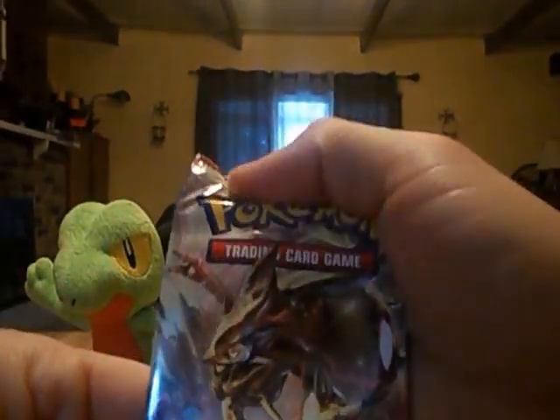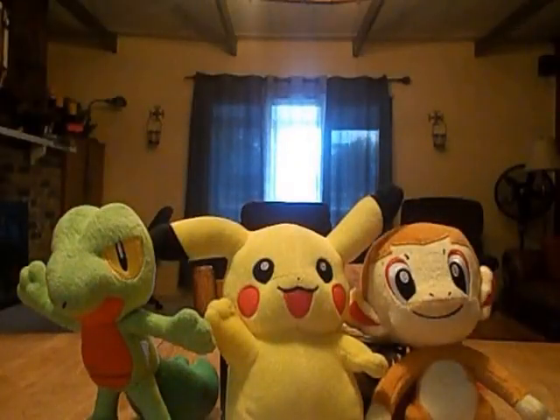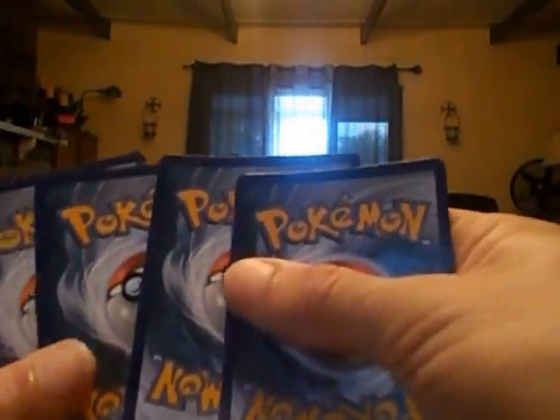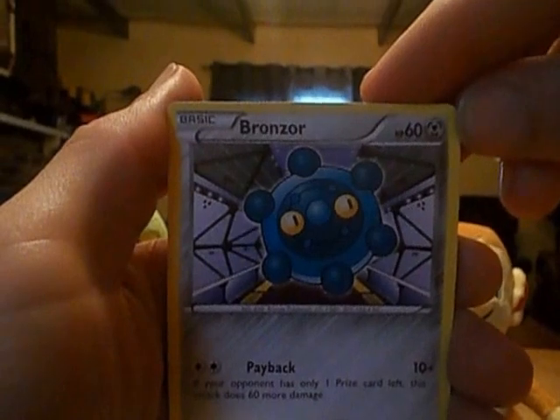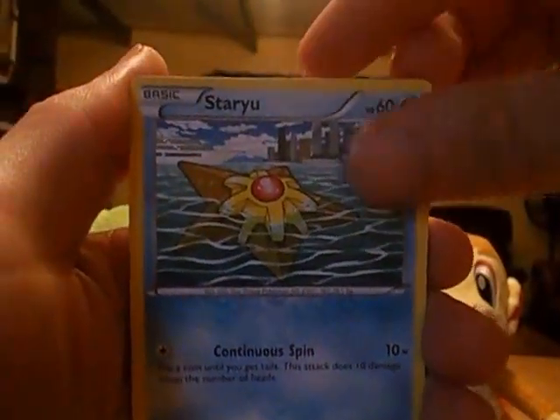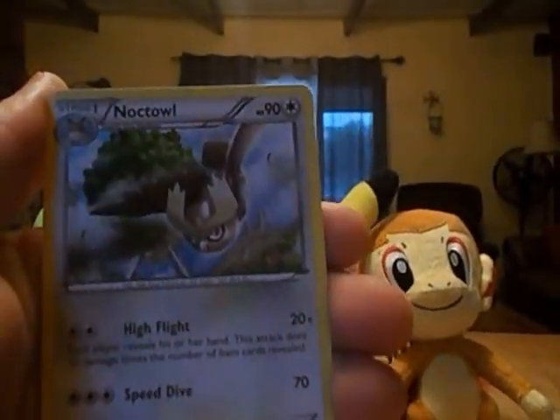On to Break Through. It's got a Bronzor, Skiddo, Staryu, Paris, Doduo, Braixen, Scatterbug, Stunfisk, Reverse Professor's Birch, and Noctowl.